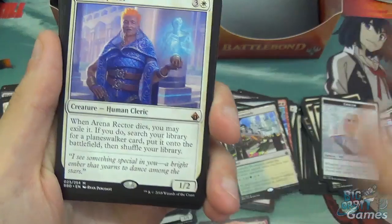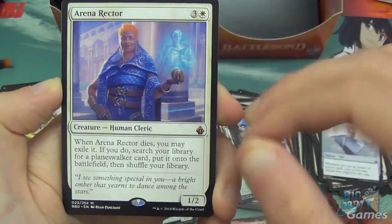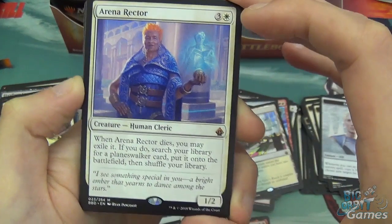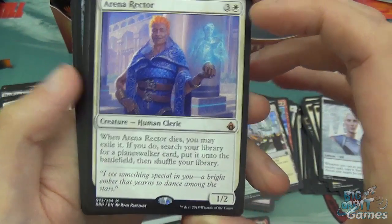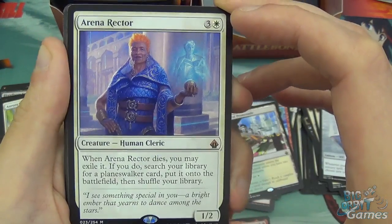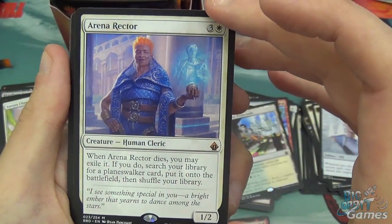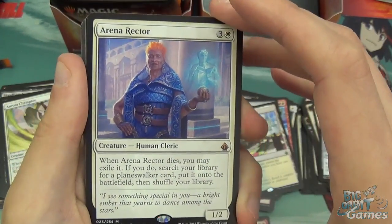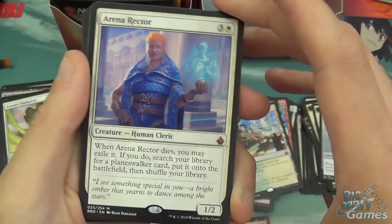Got some token pile, then Arena Rector — this is a really interesting card. Mythic, four mana 1/2. When it dies, you may exile it. If you do, search your library for a planeswalker card and put it onto the battlefield, then shuffle your library. I can see this going in Superfriends — playing something that gets copies of this so that when you sac it, you just get loads more Superfriends planeswalkers. I think this is going to be a really, really good card.